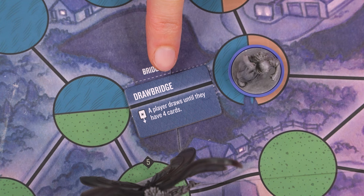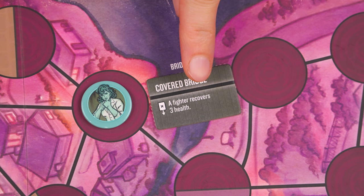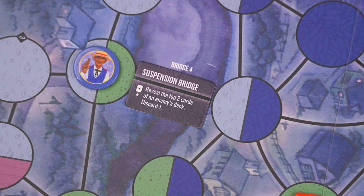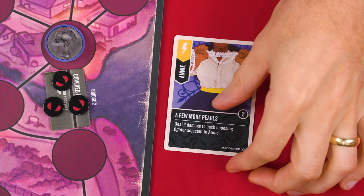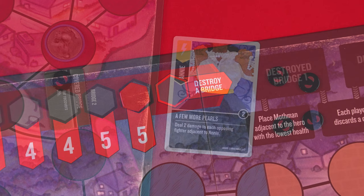At the draw bridge, you choose a player to draw cards until they're holding four, but they can take fewer if they like. At the covered bridge, pick a fighter and they recover up to three health, but you can't use this to bring back a defeated fighter. At the truss bridge, you choose an enemy or friendly fighter and move them up to three spaces. Here at the suspension bridge, you pick an enemy still in the game and look at the top two cards of its deck, discarding one and putting the other back on top. Remember, to resolve a bridge effect you must discard a card from your hand, but resolving the effect of the bridge is optional. After discarding, whether you resolve the bridge effect or not, you may then remove a number of doom tokens from the targeted bridge equal to the boost value of the card you discarded, putting them back into the general supply.